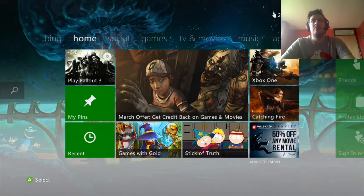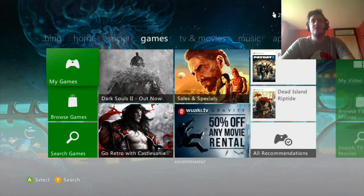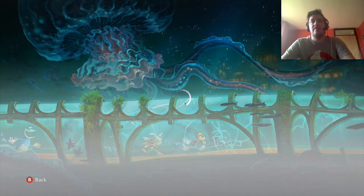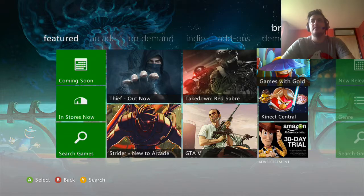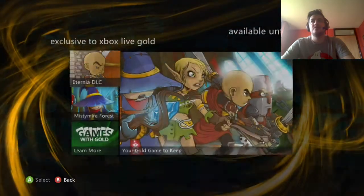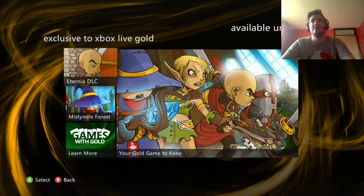Very quickly, to get Games with Gold you go across to Games, then Browse Games, and then Games with Gold on the right-hand side — that takes you to the same screen I was on just a minute ago. Also, as you can see, this game at the moment is available until the 31st of the 3rd, so not too long left on this one.